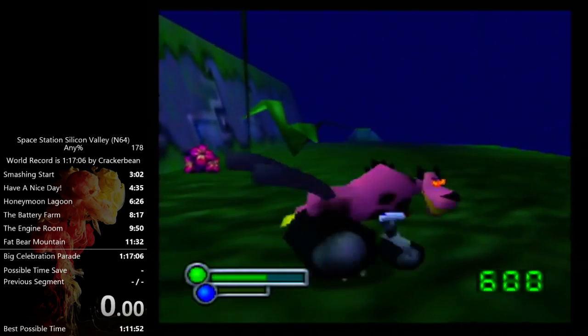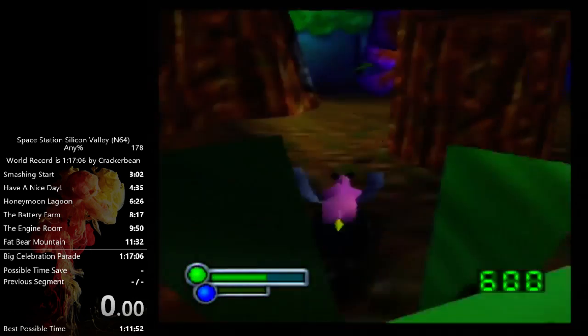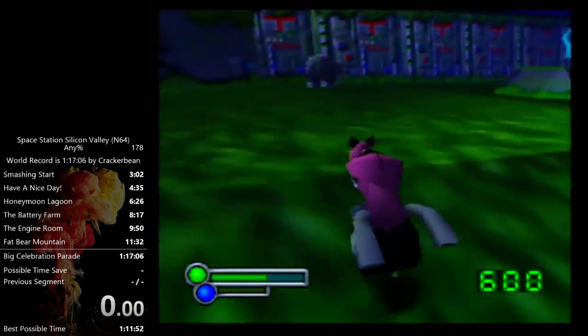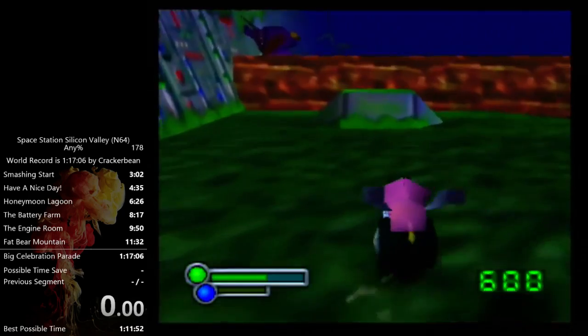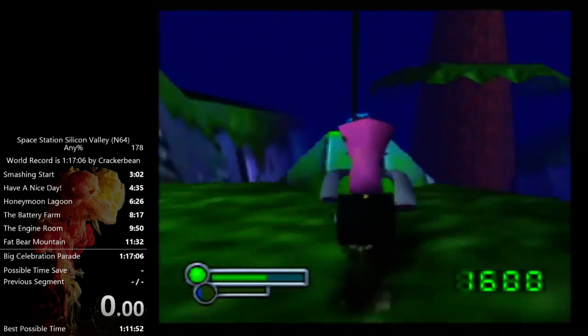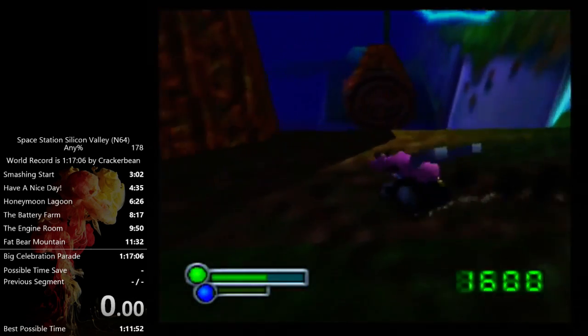So you line yourself up with the power cell when you come through. I reset myself up again. This is how I do key jump. Boost a little bit there to get over the log. I started boosting way too early. I messed up.